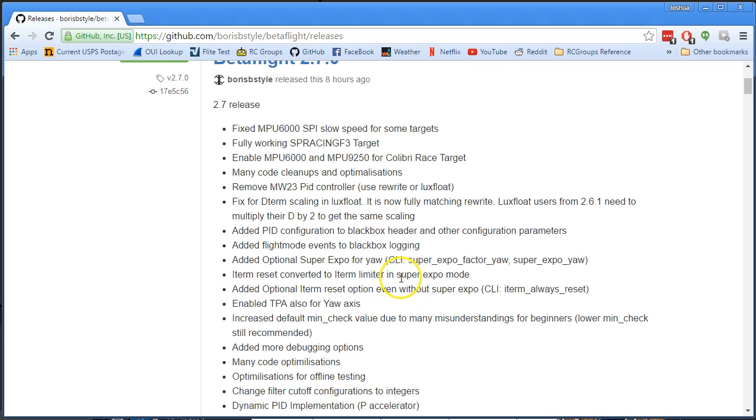Also, if you're using Super Expo mode, instead of the I-term being zeroed out during flips and rolls, it can now be an I-term limiter — the I-term will not be forced to zero but will be prevented from going above a certain value. Whether that's better or worse is a matter of flight testing. TPA — Throttle PID Attenuation — has also been added on the yaw axis. It only used to apply to the pitch and roll axis, and now TPA applies to yaw as well.